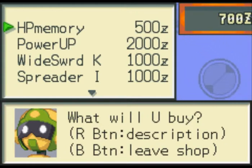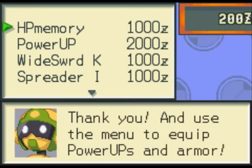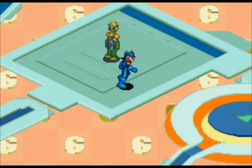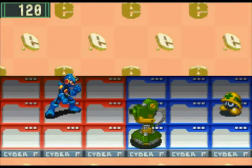We got 700 Zeny. We got an HP memory — let's buy this HP memory. Each time you buy one of these upgrades it goes up. The HP memory gave us 20 HP, and each HP memory gives you that much.